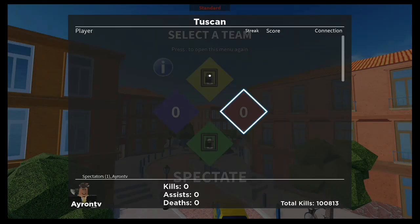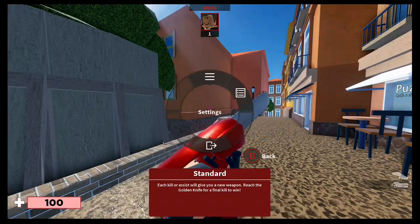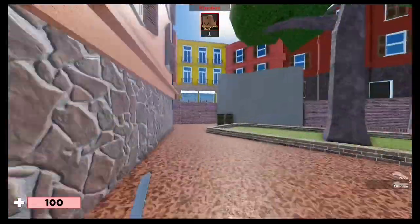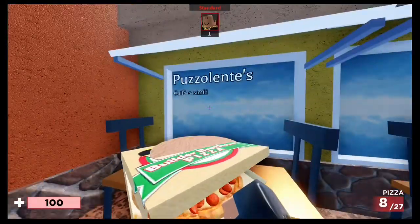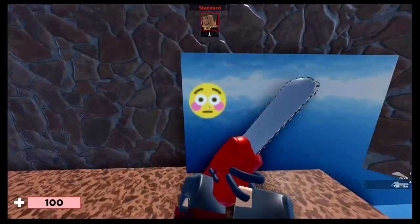So you guys want to find out how to get the coffee badge — here it is. Load up Tuscan in whatever game mode you want and make your way towards this spawn. Now that you're here in front of this yellow building, it's this door that you're going to want to enter at this building called Buzolentes.